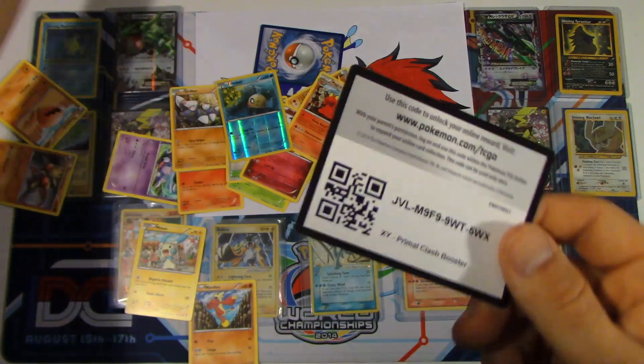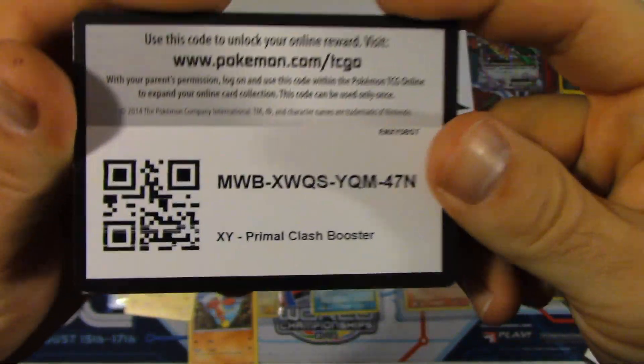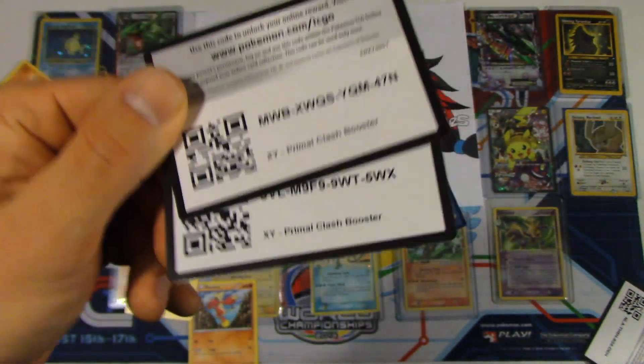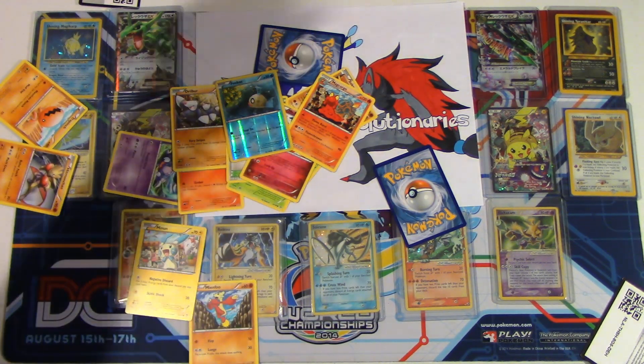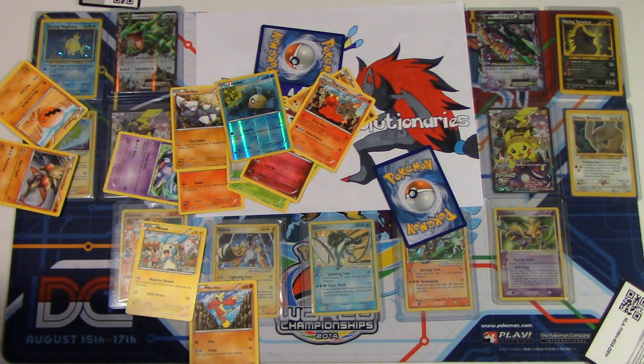I don't know what the other code is, and I put it somewhere. There's the other code right there. If you took the first one, don't take the second one. Let us know in the comment section down below what you pulled. And that's going to be it for today's Two-Pack Tuesday. Like, comment, and subscribe, and we will see you guys next time. I'm Professor K. And I'm Ed. For the Pokemon Evolutionaries.